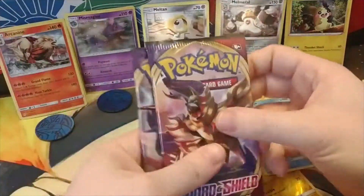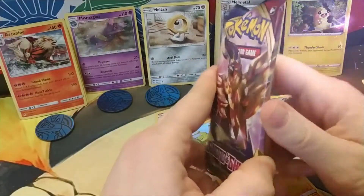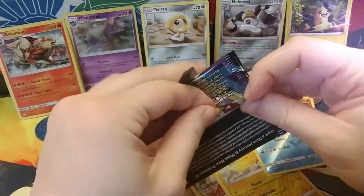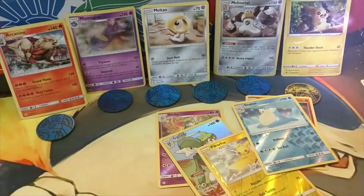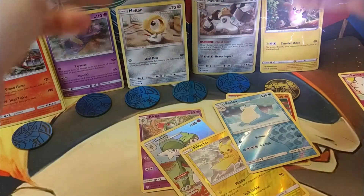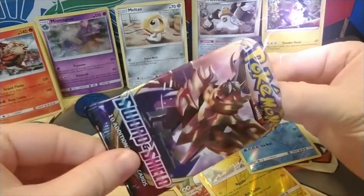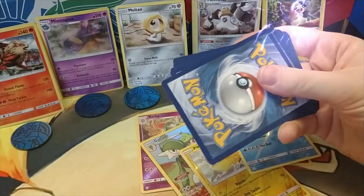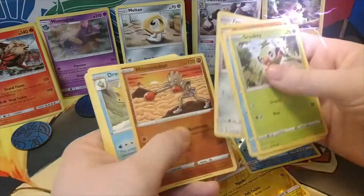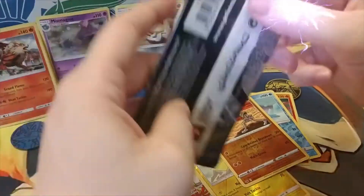Alright, that is it for the Cosmic Eclipse — now on to the Sword and Shield three packs. First Sword and Shield pack: Tree Monkey, Thwackey, Rhyhorn, Zacian, Parasect, Pancham, Dreadnaw, Tree Monkey, Thwackey, Rhyhorn, Zacian, Parasect, Pancham, Dreadnaw — and that is that for that one.